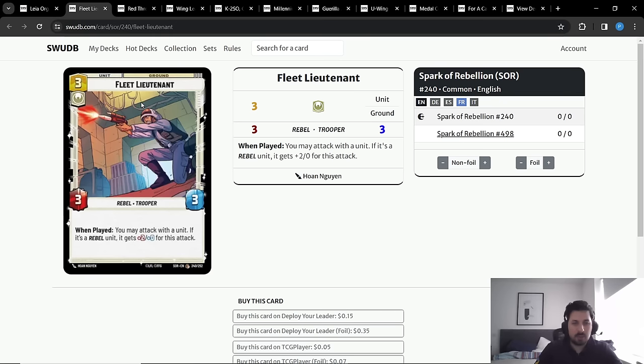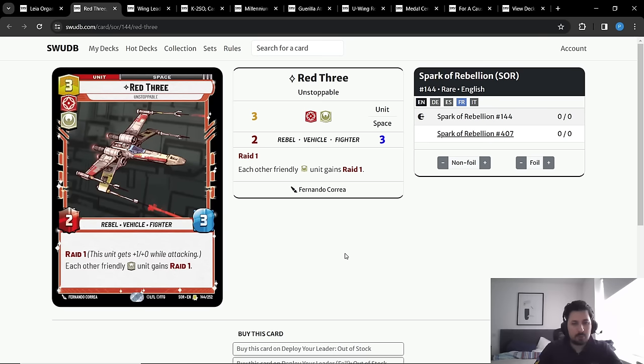Fleet Lieutenant is an action-cheating card that helps keep initiative and puts a 3/3 on the battlefield — an excellent auto-include in all aggro decks. Red Three is the best three-drop in space for arena dodging. I think Red Three is slightly better in Leia than in Sabine, because Leia has access to action cheating all the time for free, whereas Sabine only has it when she has Rebel Assault and it costs her one resource.